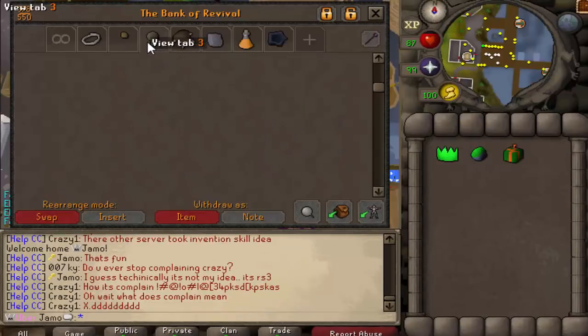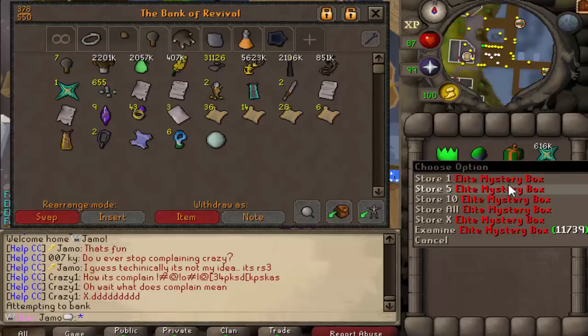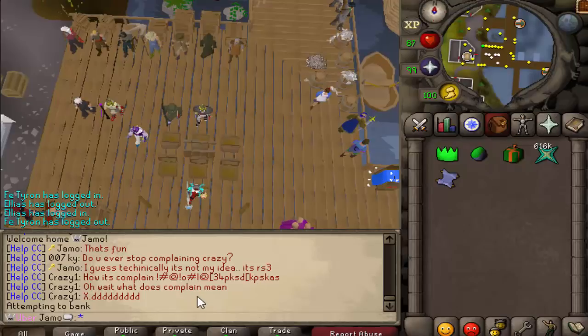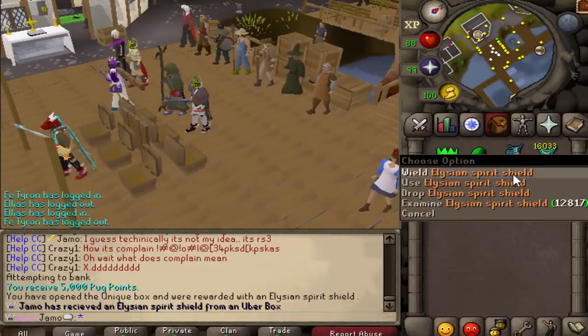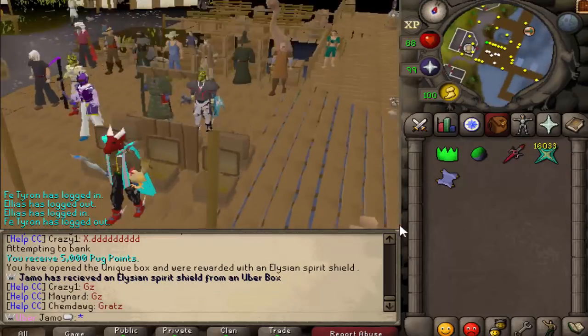Alright, so I have enough uber components. I just needed to get a bond for the elite mystery box. Let us make it. We just got the party hat. I mean, that's cool. I'll take it. I like that. I gotta live with it.